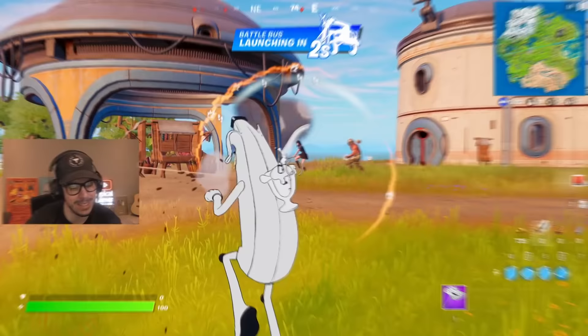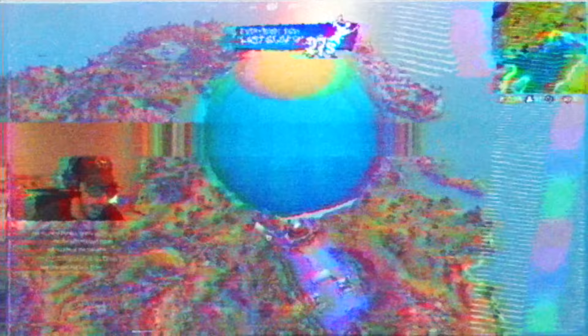Let's jump into it. First up, we got Toon Peely, and with him it's gonna be green weapons only. Honestly, Peely's never looked so good. I'm surprised how many times they've made a banana look different. It's impressive, Fortnite.